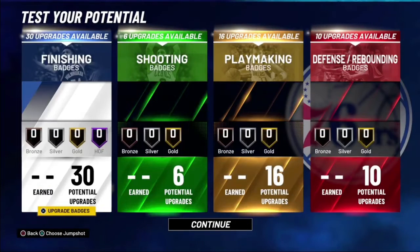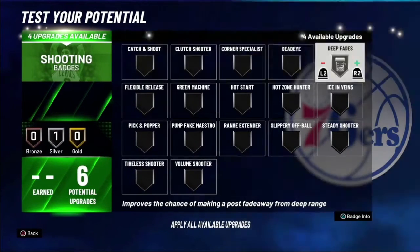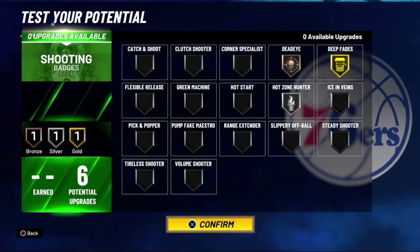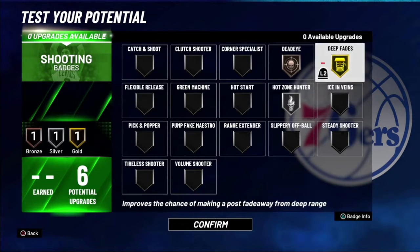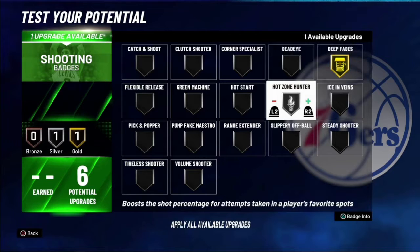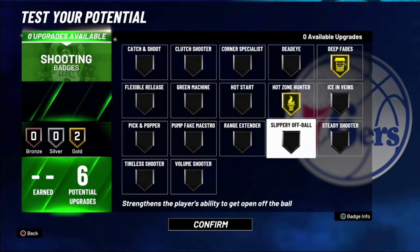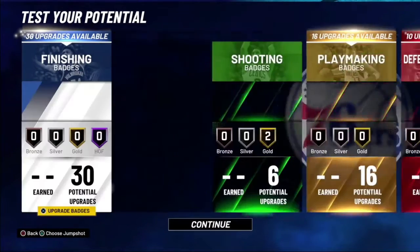Let me show y'all the badges real quick. Shooting badges: Off the Dribble Fades and Hot Zone Hunter, and Dead Eye — if you're trying to do fades or something it's really good. But if you don't want Dead Eye, you can just put it back on Hot Zone Hunter, because then you'll be able to shoot way better. I'm gonna leave it like that.